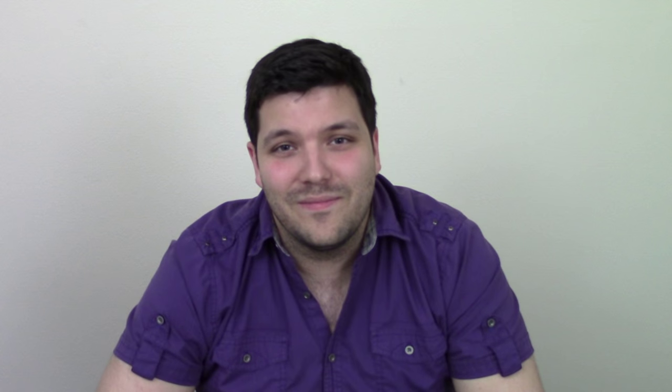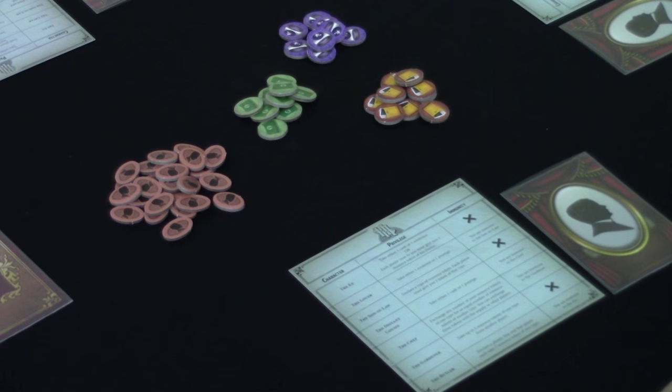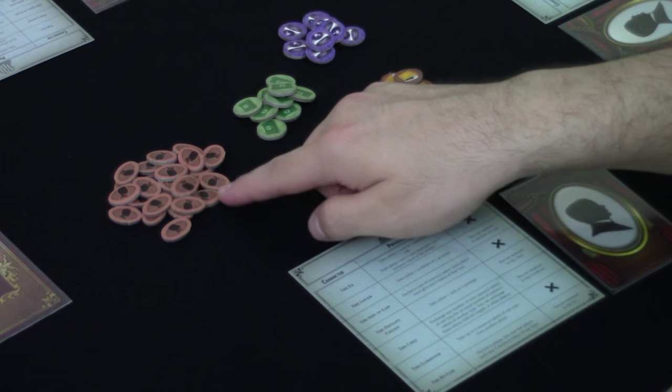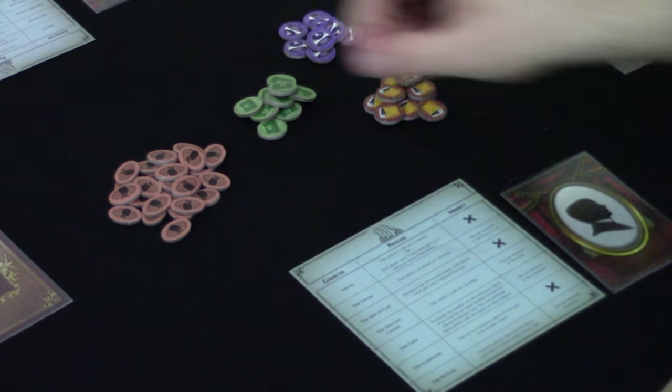The rulebook says the youngest player goes first, but you can randomize it however you want. Starting with the first player, secretly look at your character card. Then take one resource of whatever type you want. The types are cash, prestige, and evidence. I am going to take cash. Now you're all set up and ready to play the game.